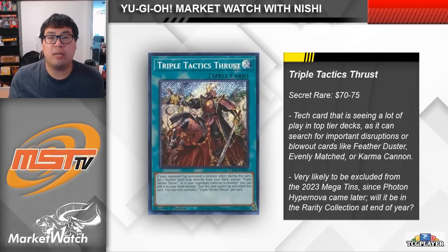The next card I want to talk about is Triple Tactics Thrust, a staple card seeing a lot of usage in the main and side deck right now. If your opponent used a monster effect at all this turn, you can set a normal spell or trap directly from your deck — which can't be used this turn — or if your opponent controls a monster you can add it to your hand and use it this turn. The really cool thing is that unlike Triple Tactics Talent, it's not just during the main phase, so if your opponent drops a D-Shifter on you during the draw phase, you can still use Thrust to search for a card.